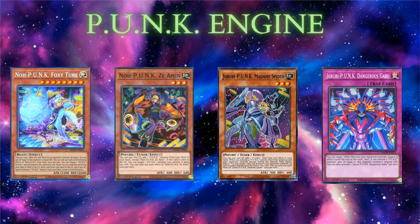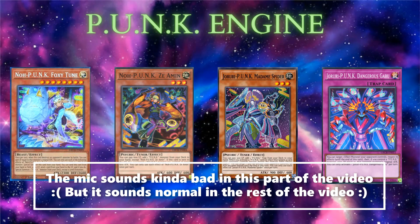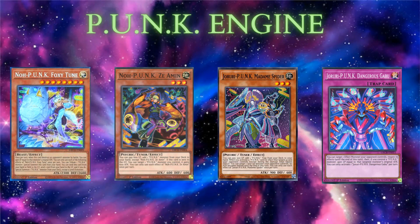The Punk engine runs only three monsters and one trap, because every card searches for each other. For example, Foxitune — you can discard her alongside another card and special summon a Punk monster from your deck. You may think two cards for one special summon doesn't seem good, but we're playing Phantom Knights, so you can discard a Phantom Knight monster and get a lot of advantage from that.